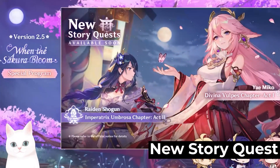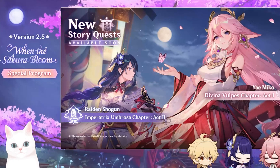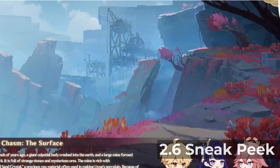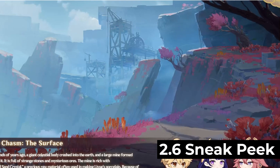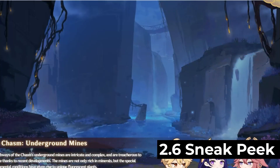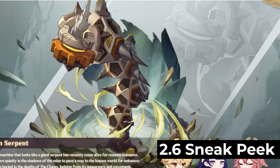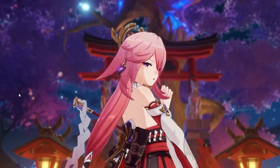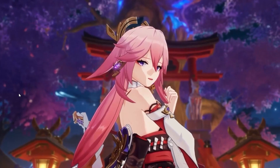Of course, with the new patch there will be new story content continuing from where it left off — the Imperatrix Umbrosa chapter Act 2 and Divina Vulpes Act 1. Lastly, there is a little sneak peek at the 2.6 patch, which is the Chasm. Are you ready for the 2.5 update? Tell me in the comments section below!